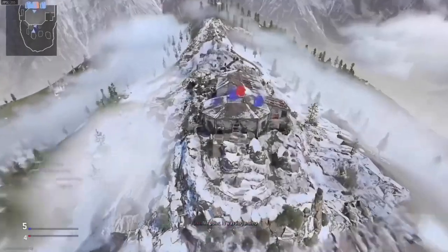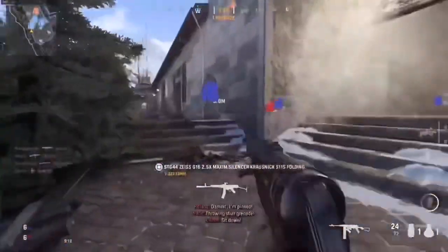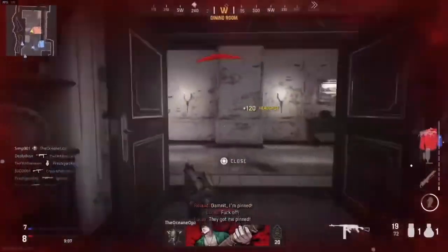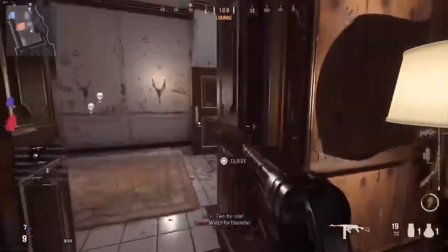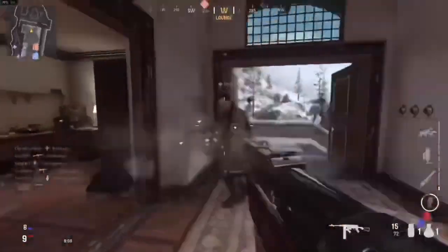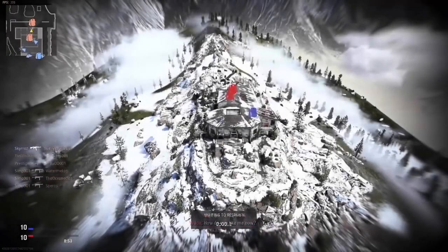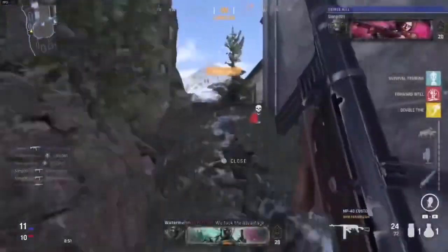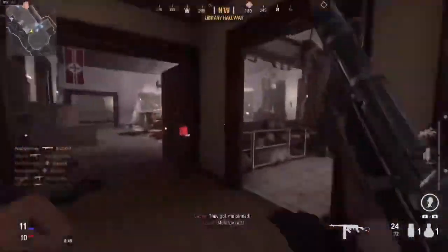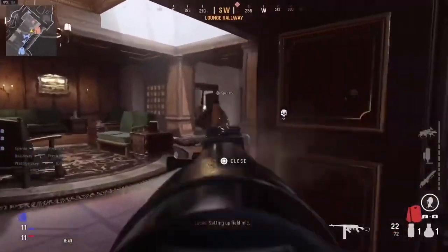We are finally back in action and uploading some Call of Duty videos. There has not been a lot to upload, which is sort of crazy to think. We've got the beta, we've got information, we've got gameplay, we sort of know how it feels, and yet there's no videos to really make on Vanguard. But in today's video we've got a banger because we're going to be talking about all of the camos that have been leaked inside of Call of Duty Vanguard.